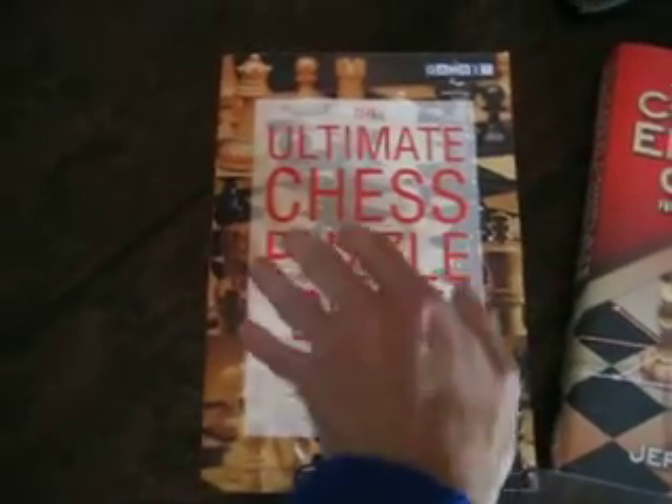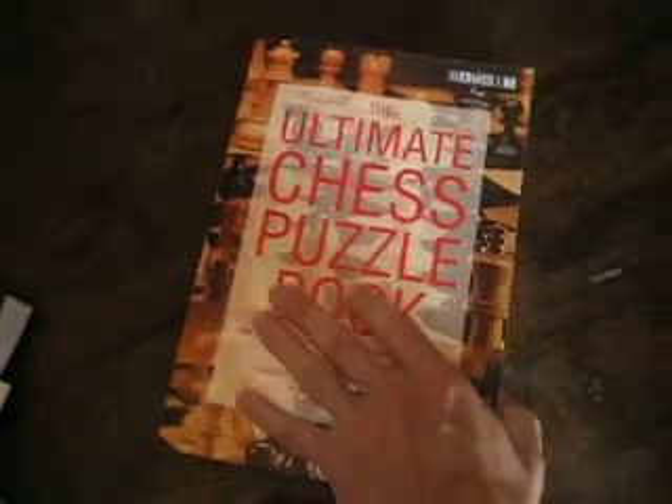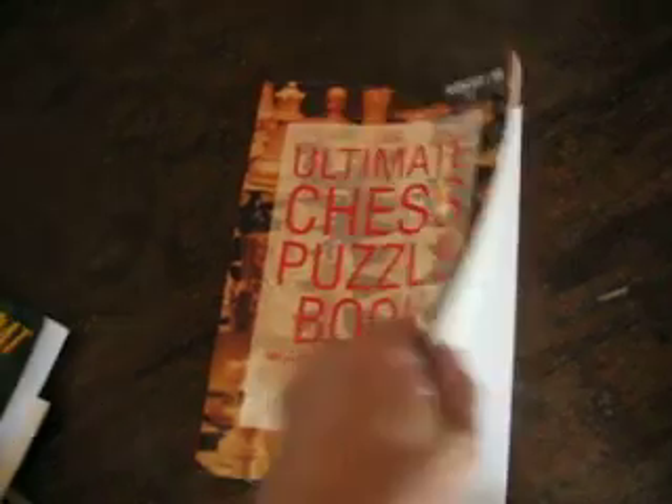And this one is a puzzle book. I take this one when I go on vacation. Short puzzles — these are all chess puzzles, combinations and things like that. If you are on a train travelling and you don't have a chess board, you can use that to practice.